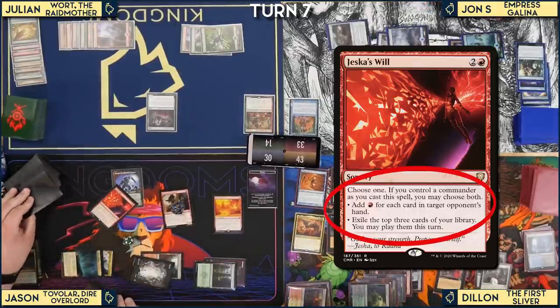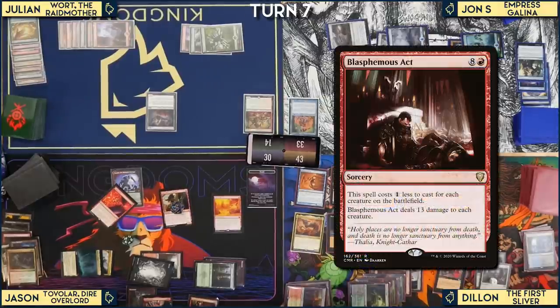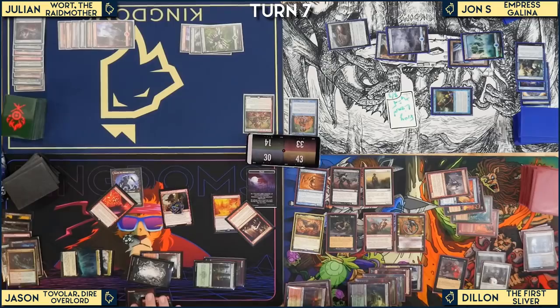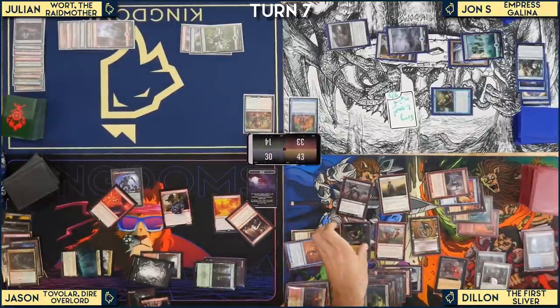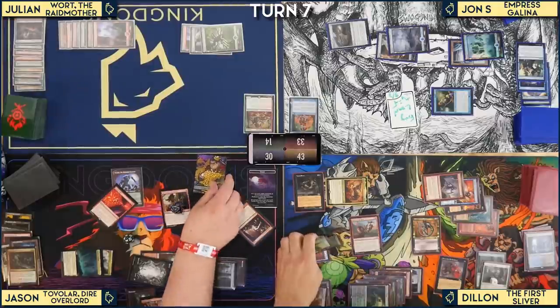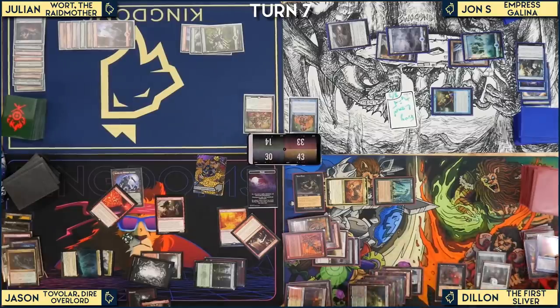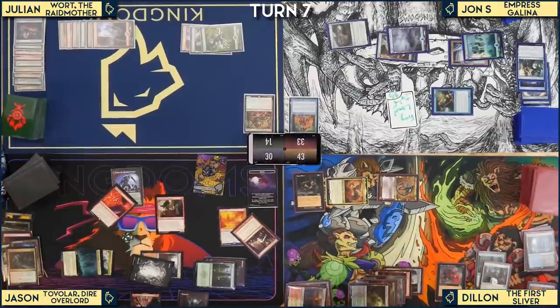Dylan responds to Blasphemous Act by paying 2 mana to regenerate Toxin Sliver, 2 mana to regenerate the First Sliver, and 2 mana to regenerate Quick Sliver. He lets the other Slivers die, choosing to keep key ones. The board is wiped for 8 damage. Dylan comments: 'Eight life. Hitting for eight, guys.'